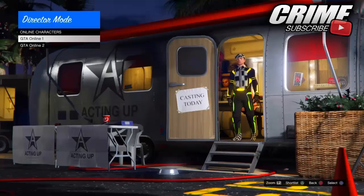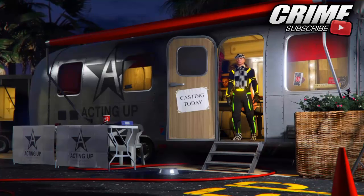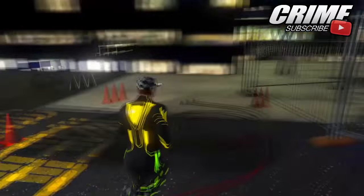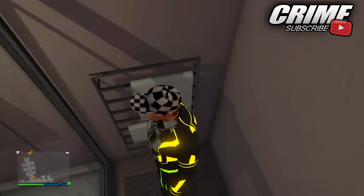You'll get two error messages — one saying 'Are you sure you want to return to trailer?' — just decline both of them. When you have done this, go to Special Characters and select the special character called Jesse. Once you have Jesse selected, hold the touchpad to open the interaction menu and press down five times, then X, then up one time, then X again. You should then be able to walk around.